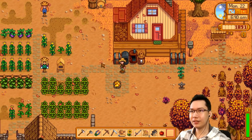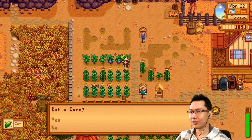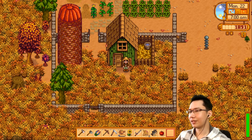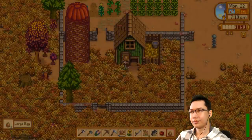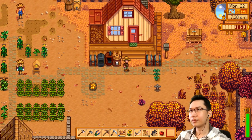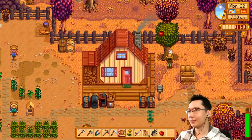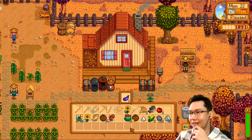We've got some stuff to do. Why did one of our cranberries die — was it struck by lightning? It might have been struck by lightning. Never mind, let's harvest these things. We gotta keep a slot free. Hey, two large eggs! This can go in the mayonnaise machine. The keg's not done yet. Sell the eggplants, sell the corn.